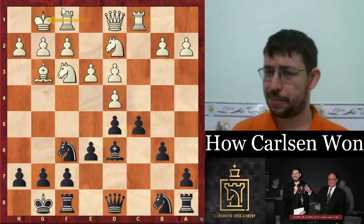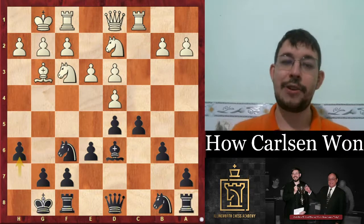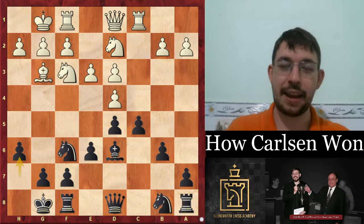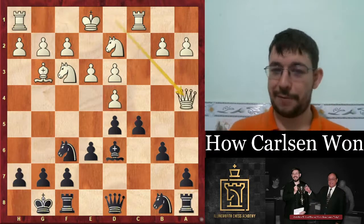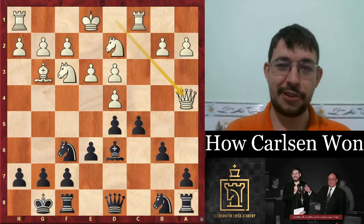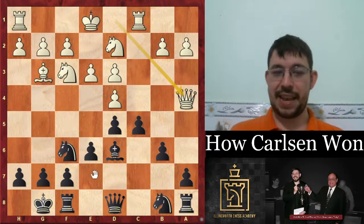White could have just played castles, played solidly. Black might play a waiting move like h6 saying 'your London is so harmless I can waste a move and still equalize.' But instead we had the move Queen a4 — trying to get something out of nothing. Sounds like Magnus Carlsen, but it's actually Aronian who's trying to do some of that Carlsen magic on Carlsen himself. Carlsen now plays Bishop e7.